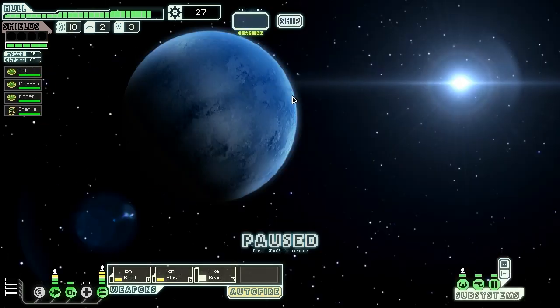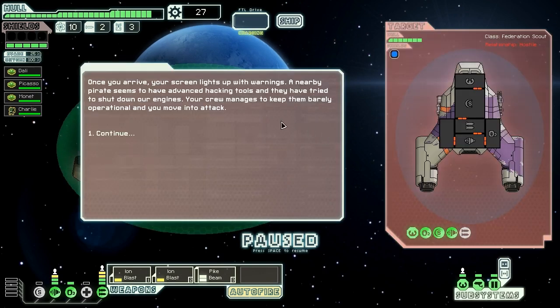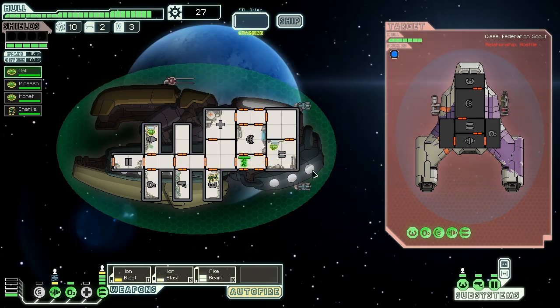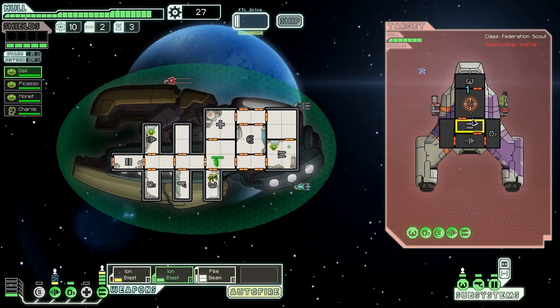A nearby pirate has tried to hack our engines. We manage to keep them barely operational and move in for the kill. Let's send Dolly into the engines — will that repower them? No, it does not. When they're hacked, you cannot force-power them by sending a Zoltan in. That's a little bit disappointing, but I suppose it's fair. Here comes a rocket — yes, it hit us.